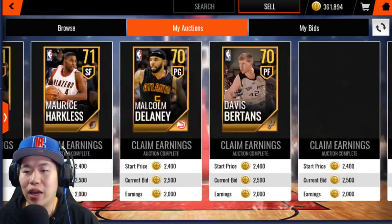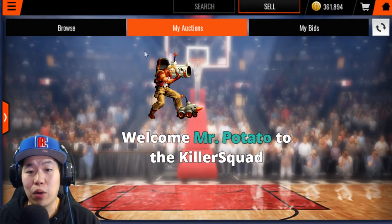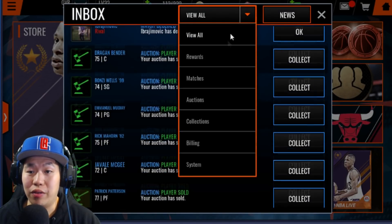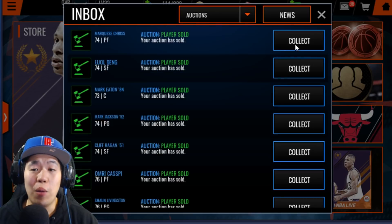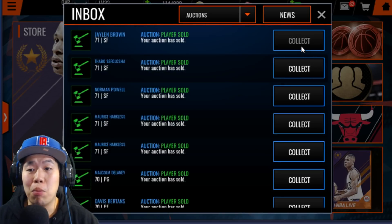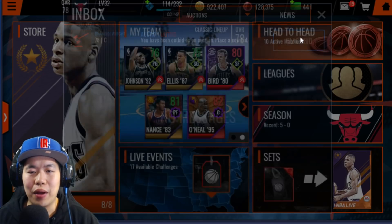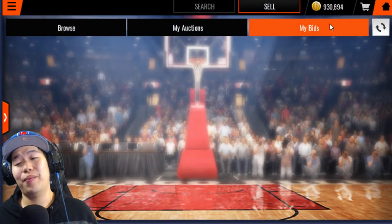Let me show you some of the players that have already sold to prove I'm not joking: Tyson Chandler, Lou Williams, Wilson Chandler, Evan Fournier, Danny Green — a bunch of gold and elite players, all from just opening packs and grinding. Let's collect all of that. We had 225k and I'm hoping we can get close to a million after collecting all these auction sales.